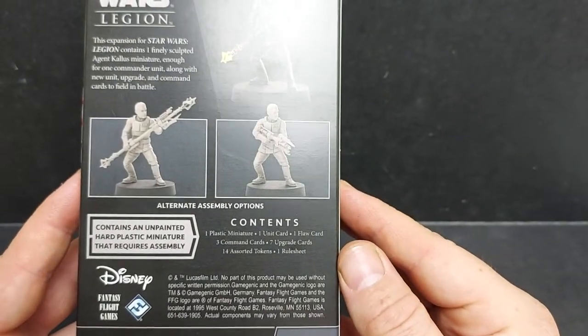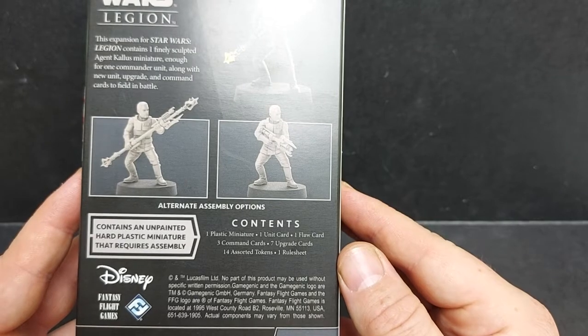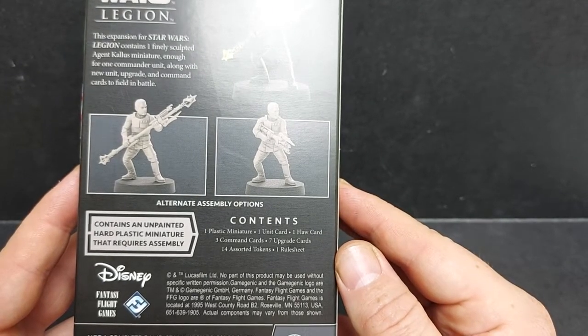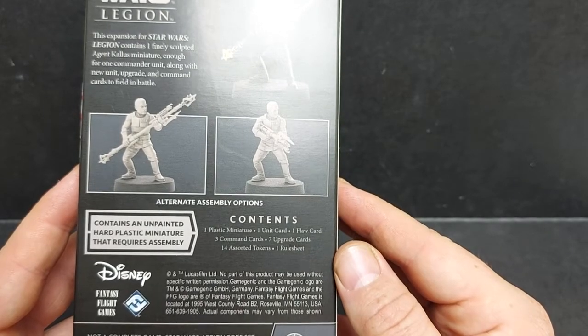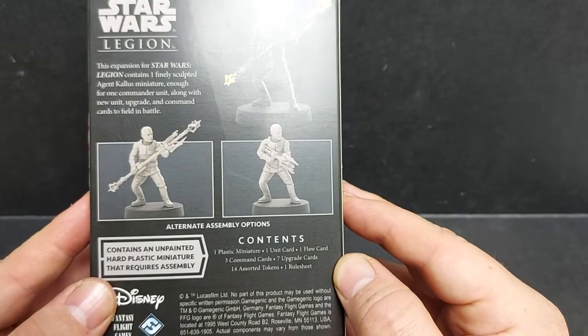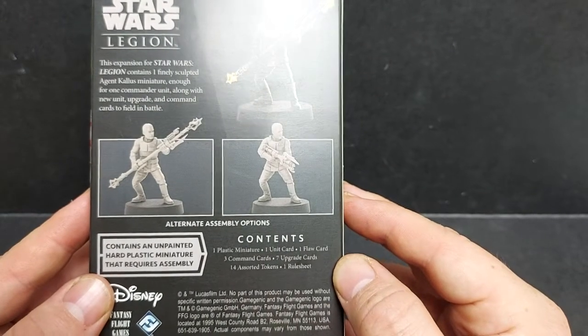Overall contents: one plastic miniature, one unit card, one floor card, three command cards, seven upgrade cards, fourteen tokens, and one rule sheet. It contains an unpainted hard plastic miniature that requires assembly. It's nice to see that Legion is finally going to frames.